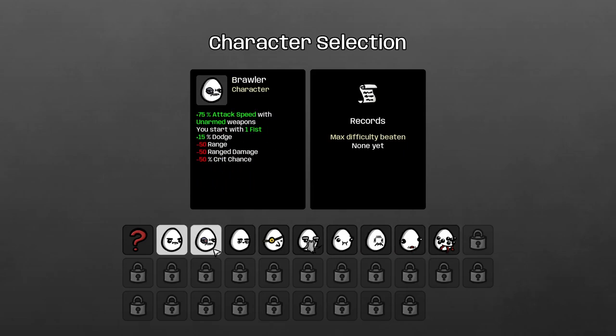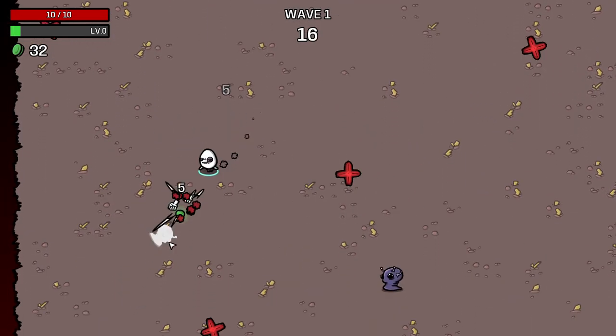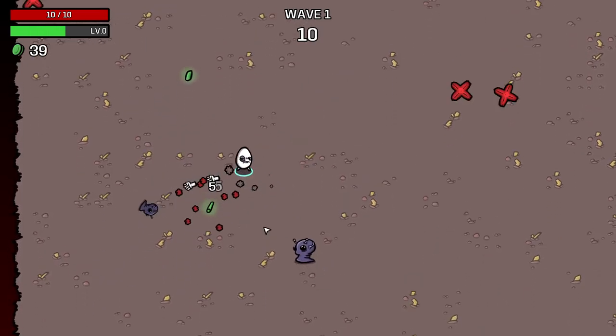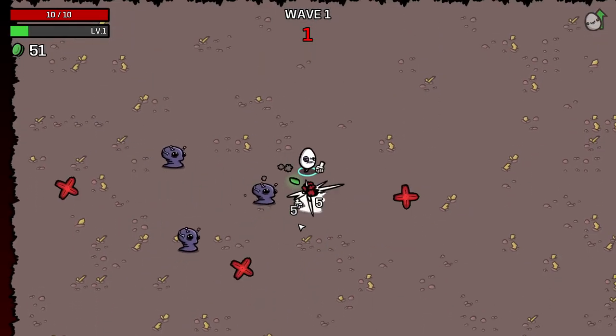We could go for Brawler — extra attack speed with unarmed, you start with one fist, less range, less ranged damage, and less crits. That's full melee. Let's just go straight in with him. The hand does a lot less damage, but it gives us harvesting and has more knockback. Let's just go with a fist. We get the double fist — we definitely want to focus entirely on melee here. And I think we probably want to go a bit more defensive than we did last time. One problem last time is we focused a little too much on damage early on when we didn't need it, and we suffered late game.